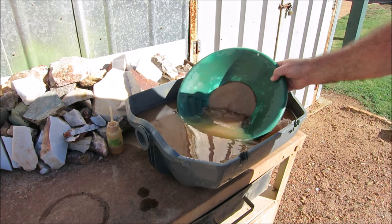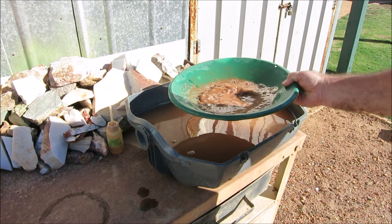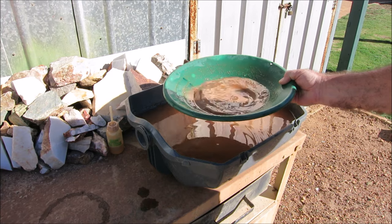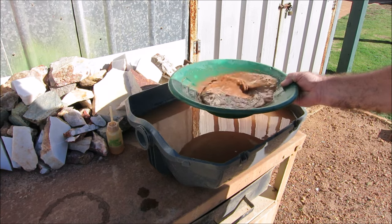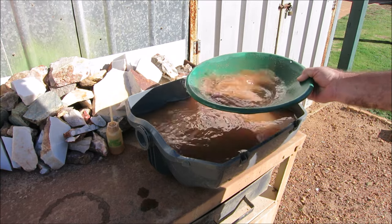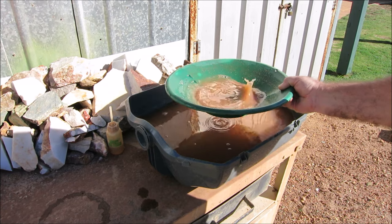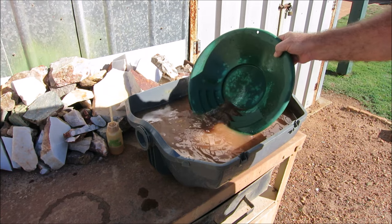Okay, this is pan number three, and yes, there is gold in each pan. Not a lot — not a lot of specks — but the specks that are in there I can see with the jeweller's loupe easily enough. That first pan I did, that piece of gold I pointed to — yeah, that was a piece of gold. That's the biggest piece I've seen so far. And that oversize might be interesting because there's some pieces of quartz and looks like schist-type rock in the oversize, so that might hold some gold, some fine gold.